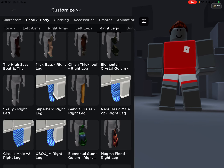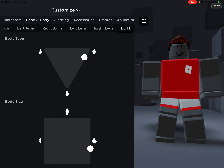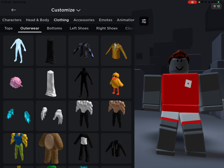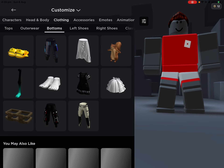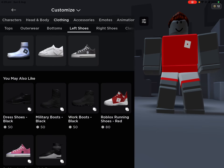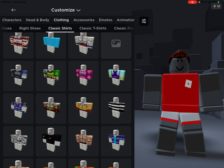Right legs. Just comment down what you want my accessories to be and I'll show you it. We've got my build, tops, outerwear — this is a force field by the way — bottoms, shoes, left shoes, right shoes.